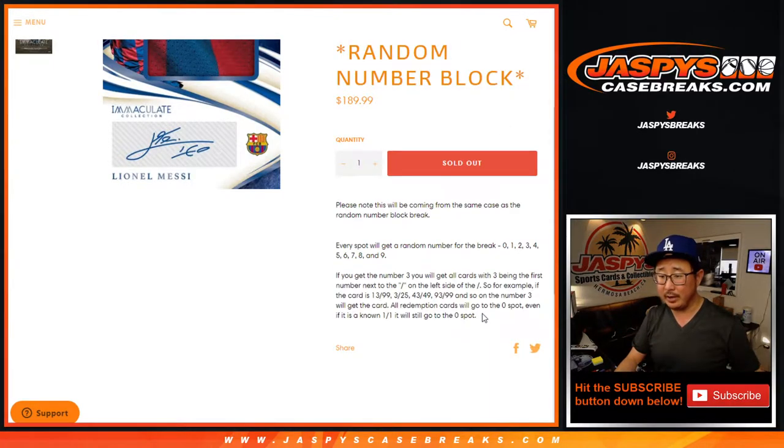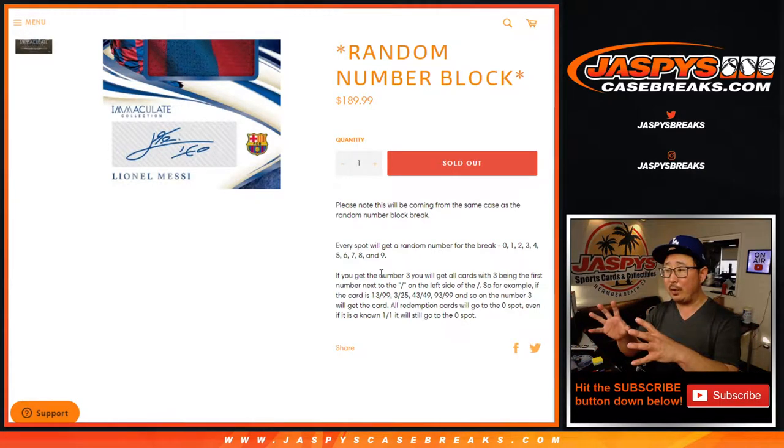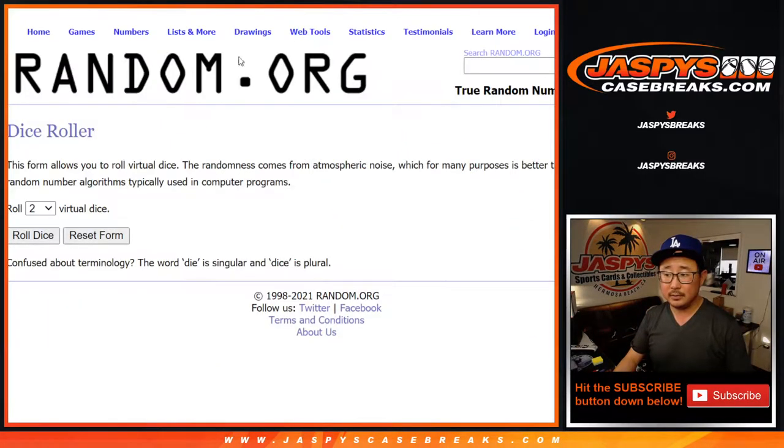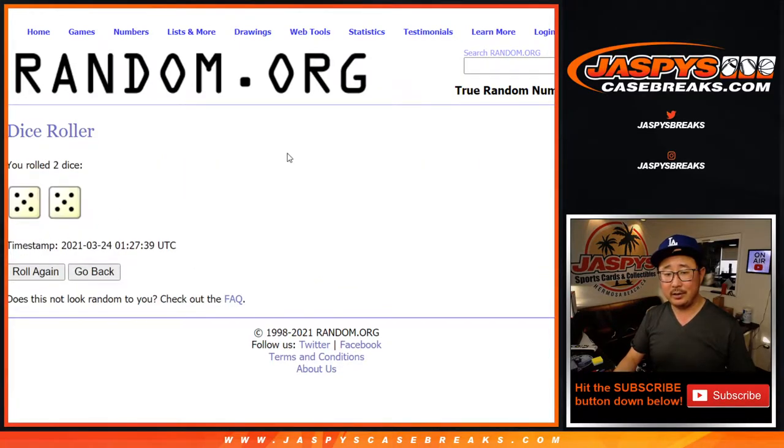So this is actually a perfect example right here — you're going to see how that works. For the limited, it's going to be a number block, but only for those set of teams and only for that particular break. So that's kind of like a filler for us — five and a five, ten times for each list right here.